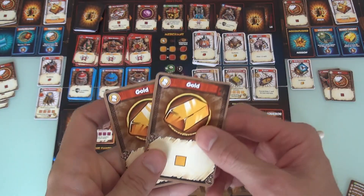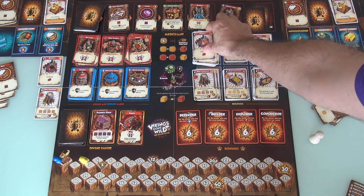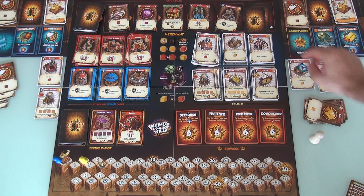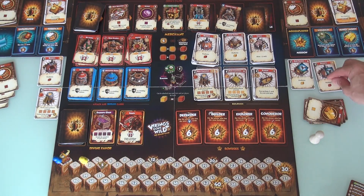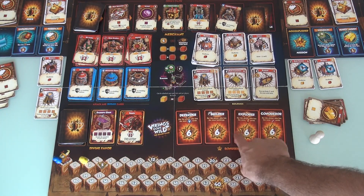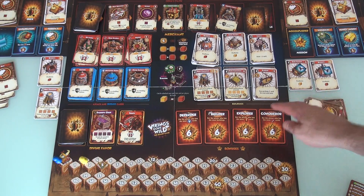Now she has 2 gold left over which she hasn't spent anything on. And with 2 gold, I think she is going to build a brewery. So Jen is producing a little bit of everything. Jen has 2 buildings built. And you may recall, there are 6 points on the line for whoever has built the most buildings by the end of the game. So I've built 2 buildings, Jen has built 2 buildings.